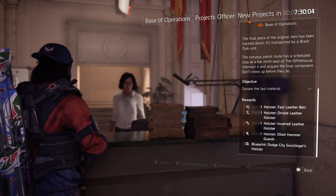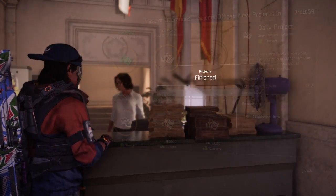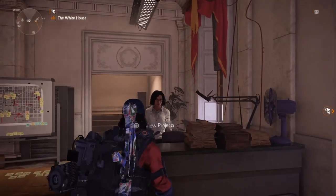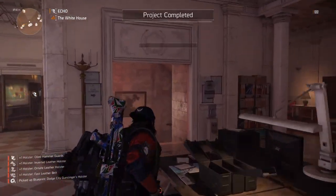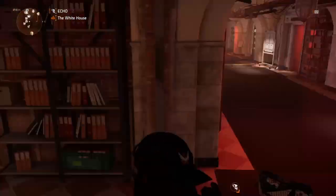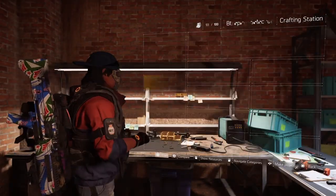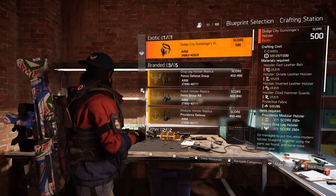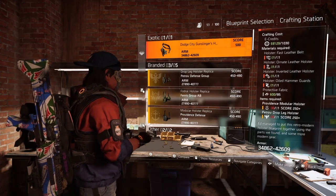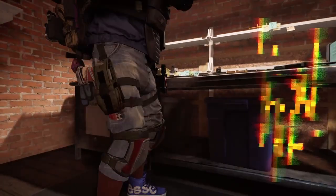Pick up that last piece, head back over to your Gold Projects, turn in the final piece, donate it, and you will complete the mission — giving you the blueprint for the Dodge City Gunslinger Holster. But it doesn't end there; you still need to craft it. Head to the crafting table to see the requirements. You'll need all the collected pieces plus a Providence Modular Holster and a Petro Holster. A modular holster is basically any exotic holster over gear score 450.